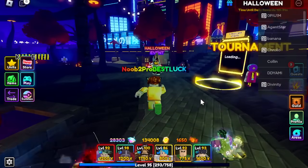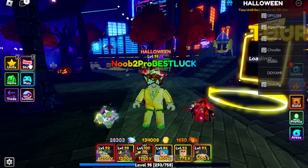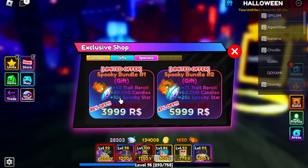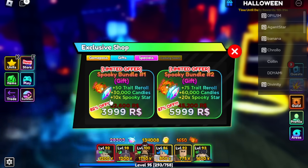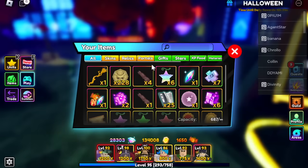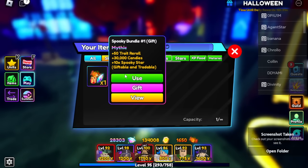We're going to start off this video by opening a bunch of these Halloween event stars. But before we start, if y'all want to win — that's right, guys — you can actually trade these. These are giftable. Spooky Bundle Gift 1 or 2, all you have to do is like, comment, and subscribe and tell me why you guys want it in the comments down below. You can actually see over here in GIFs — if y'all want it, it's right here.